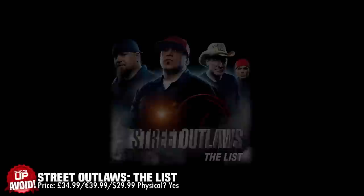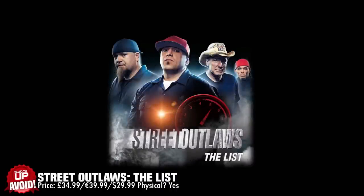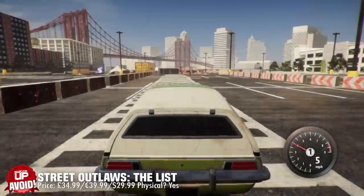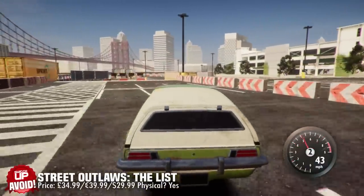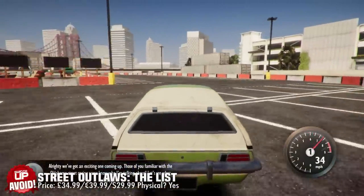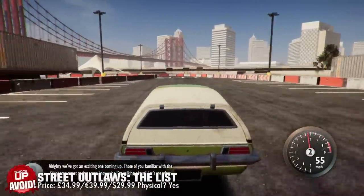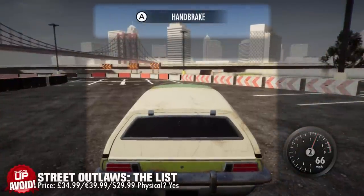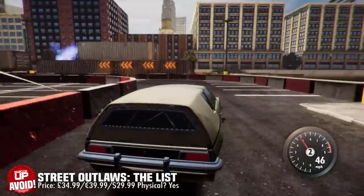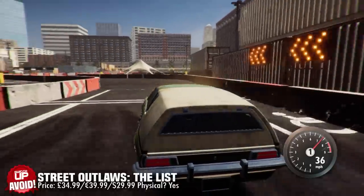Next up we have Street Outlaws: The List, which is based on a popular US TV show. It features many drag racing cars and allows you to customise and tweak those to quite a high degree. Unfortunately, the car handling is quite poor — every car feels too heavy, the turning is sluggish, and you end up with lower frame rates on the Switch version, spinning out or grimacing at the jagged edges on every surface.